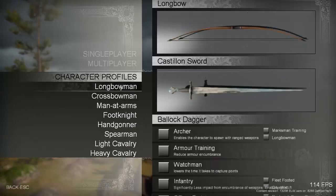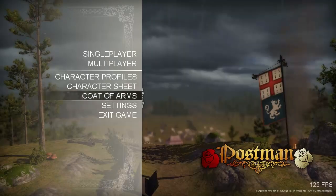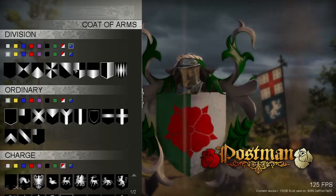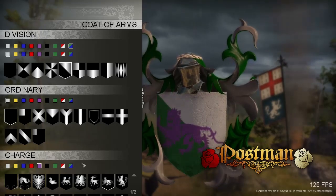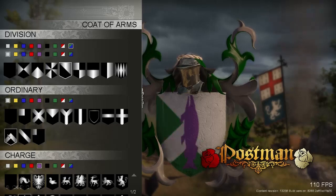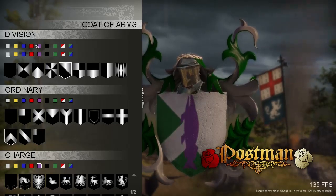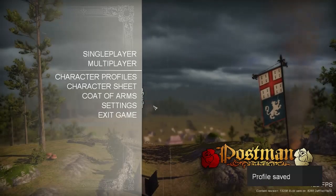I customized this guy to have all sorts of different options. You can also customize a coat of arms, which is for your team and clan, and you can completely change things around. It doesn't really fit on the screen because of the resolution I'm recording at, so please forgive me for that. It's again pre-alpha — I don't even know how many times I have to say this. I think that might be a halibut. You can also customize the crest on top of the helmet.